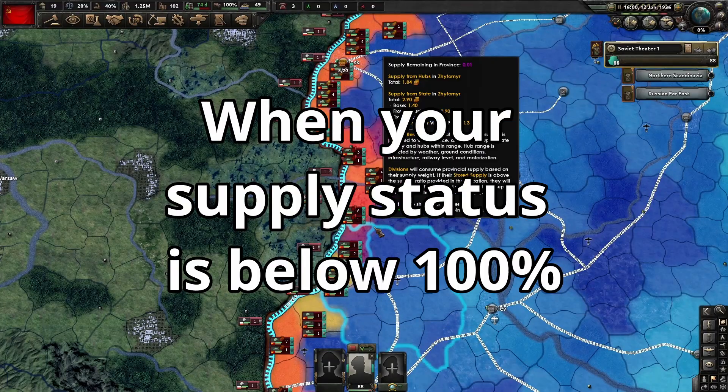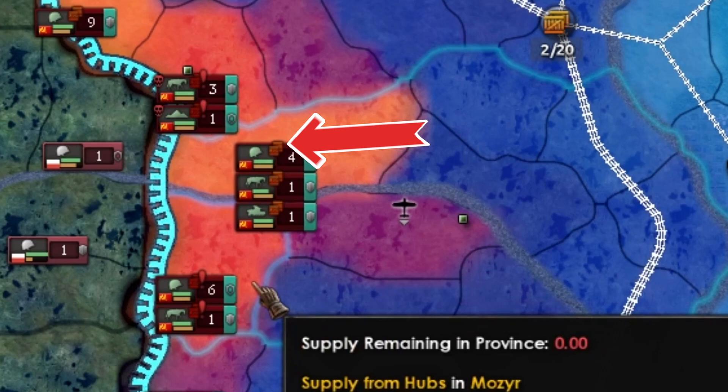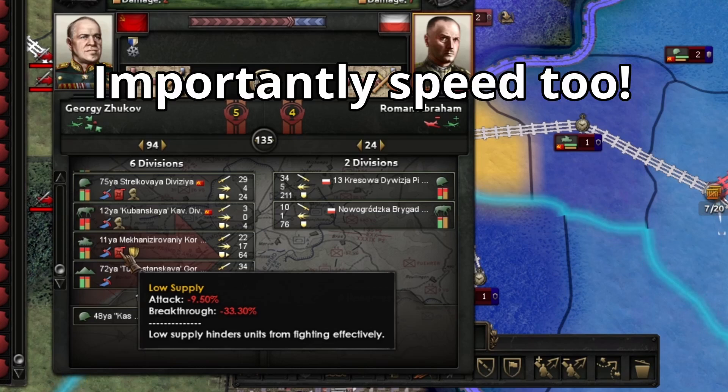When one of your division's supply status is below 100%, an orange crate icon will appear. When it is below 25%, this icon will be red. If your divisions are undersupplied, they take massive scaling penalties to attack, defense, and breakthrough.